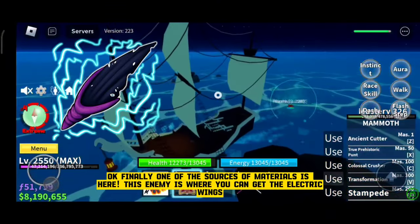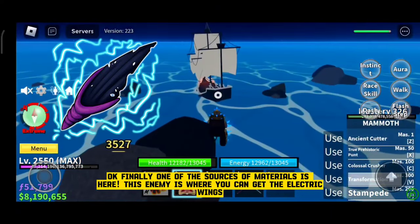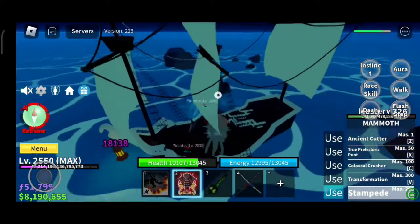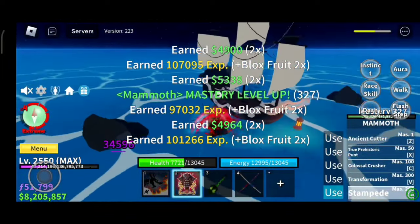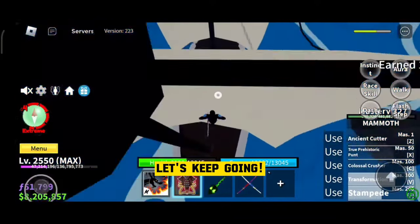Okay, finally one of the sources of materials is here. This enemy is where you can get the electric wings. Sadly, I didn't get a single material. Let's keep going.